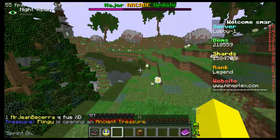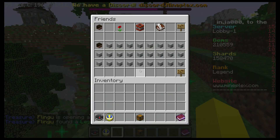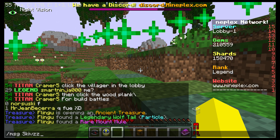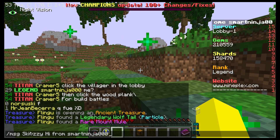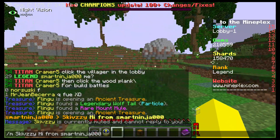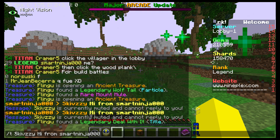The very first command we have is super useful — it's slash msg. Let's check if I have any friends online. I do, I have skivvy. I'm going to message skivvy 'hi from SmartNinja000.' He's probably AFK, but this will send him a message. You can also write slash m, slash t, and slash w.